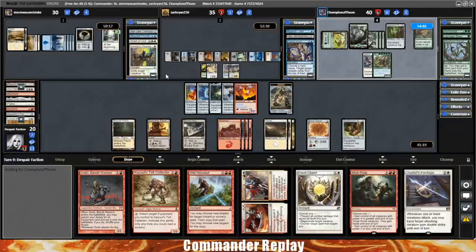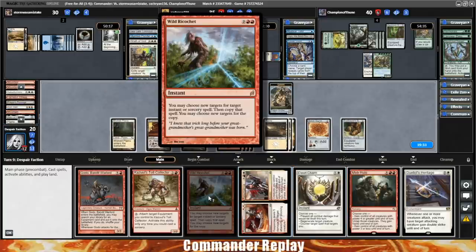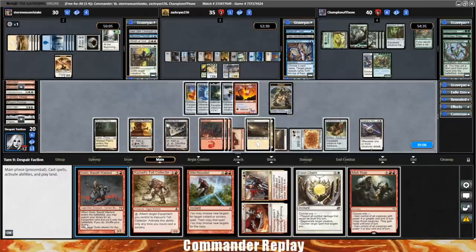Four counters on the Luminarch Ascension. That's a Duelist's Heritage. Opponent has entirely basics — Trailblazer's Boots will not get us through. So we've got a Duelist's Heritage, a Godo that I'd like to get at some point. A Sword of Feast and Famine would really take this deck to the next step — you want to do all this interactive stuff, hit with Feast and Famine, untap all your lands, then you've got so much more mana to work with. Haven't drawn any of our trample equipments. This deck definitely needs a Thaumatic Compass. Guess we play the Duelist's Heritage.